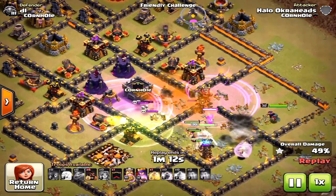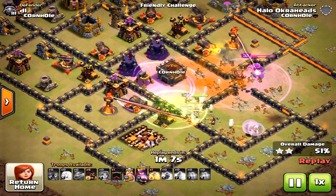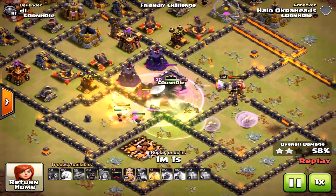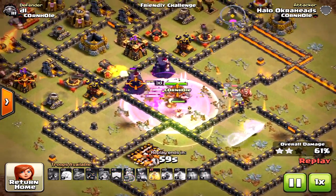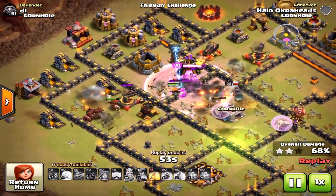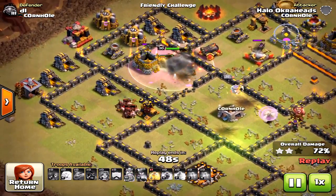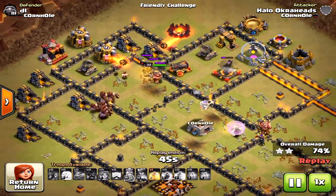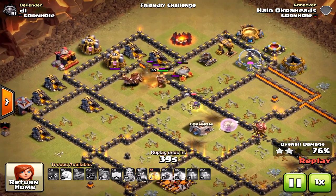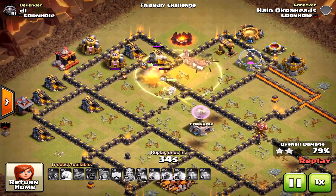The Jump Spell pays off — the Valkyries hit the far Inferno Tower, and the Queen uses her ability to take it down. If I had used her ability early in the raid, I wouldn't have had it for the Inferno Tower. The Hogs come in from the west — no Double Giant Bomb risk there. I have one Heal Spell left, saving it for the Hogs in case they hit any Giant Bombs.